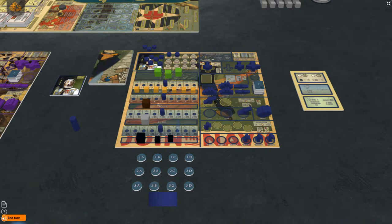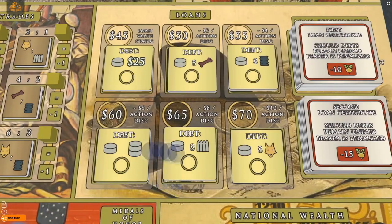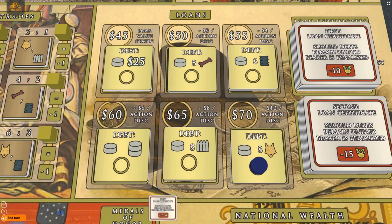For example, if the space shows plus one, you could trade two able bodies for six food, and doing this twice yields twelve food. If you choose to take a loan instead, place an action disc on a loan of your choice at the bottom right of the main board and collect the amount shown. If this is your first loan, take the first loan certificate tile; if your second, take the second. You can return these certificates by paying off the loan at end of year, but if you already have two loan certificates, you must pay one off before taking another.